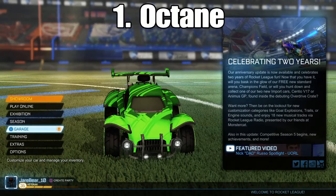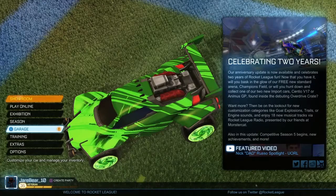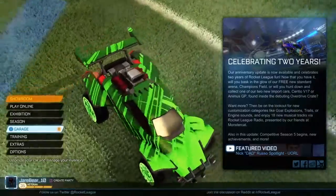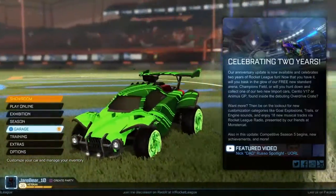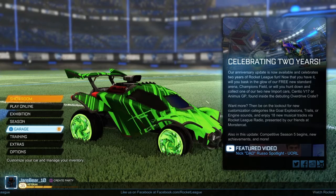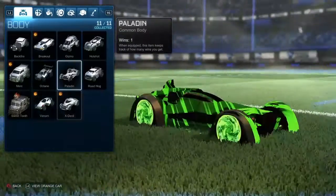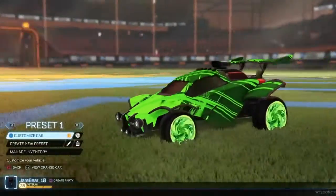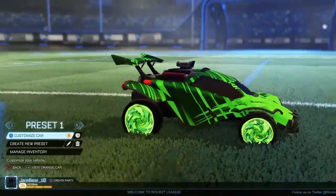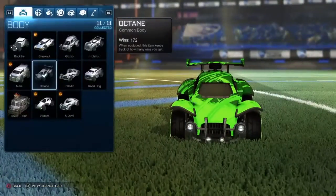Coming in at number 1 — I think it was pretty obvious — it is the Octane. The Octane is probably the best car in this game; I think it's better than all the imports, in my opinion. It's just an all-around great car. You get this from the start of the game and get so used to it. It's balanced with everything — you can do air dribbles, dribbling, aerials, and freestyling all really well. It's literally the car you would probably want to use. All the other cars like the Breakout, Merc, and Dominus are great, but this has to top them all. Props to the Octane — the Octane is a king.